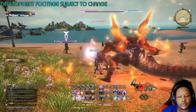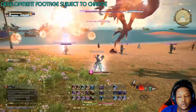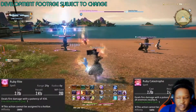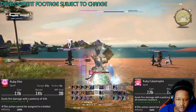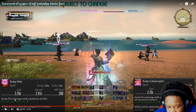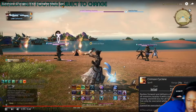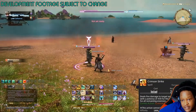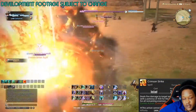Each summon does a big AoE ability when it comes out. Ifrit's abilities are high-potency cast times and a gap-closer melee combo. You have two charges available — single target Ruby Rite or the AoE version. Then you have Crimson Cyclone to dash into the boss. This is nuts! Crimson Strike — Summoner is looking so amazing!